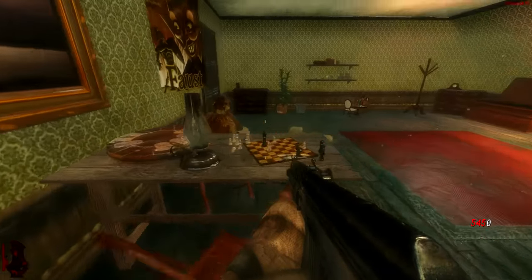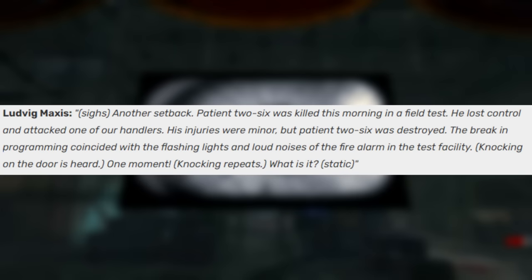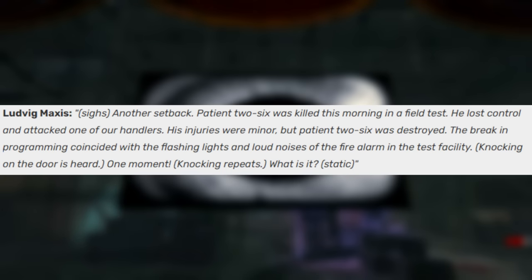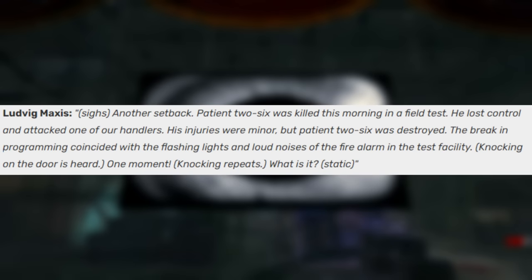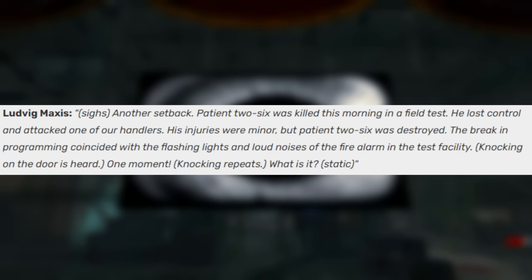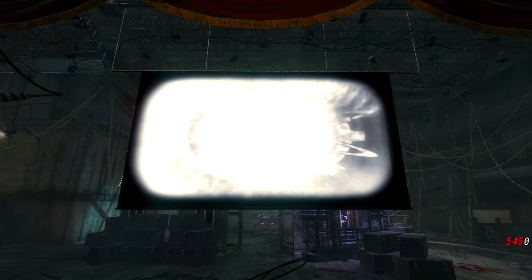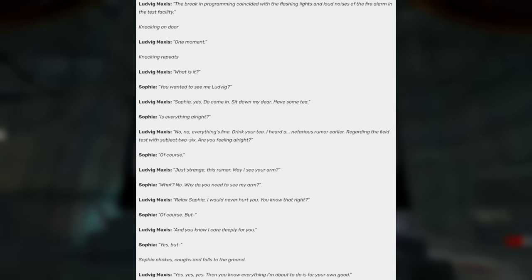The last useless fact takes us all the way back to Kino der Toten. In Kino, as you're on your way back from Pack-a-Punch, you sometimes get teleported to a random room where you can pick up a film reel. If you go back to Pack-a-Punch and place that film reel in the projector, it'll play various radios. One of those radios sounds like: 'Another setback. Patient 2-6 was killed this morning in the field test. He lost control and attacked one of our handlers. His injuries were minor, but Patient 2-6 was destroyed. The break-in programming coincided with the flashing lights and loud noises of the fire alarm in the test facility.' And what's interesting is that Revelations actually gave us a continuation to that very radio.